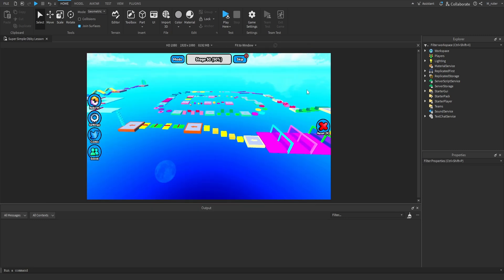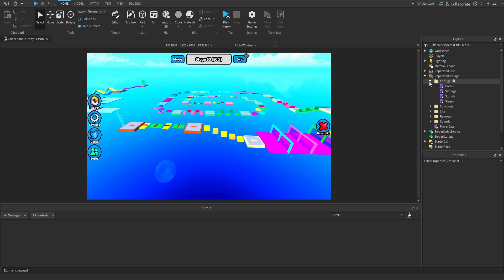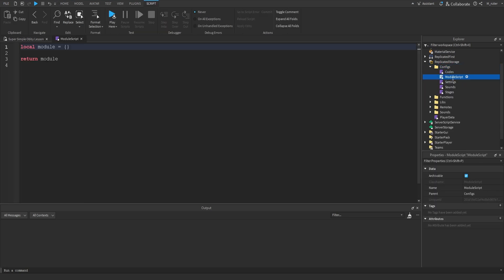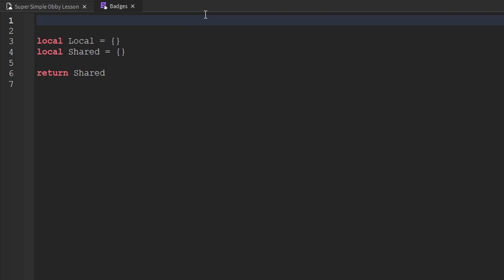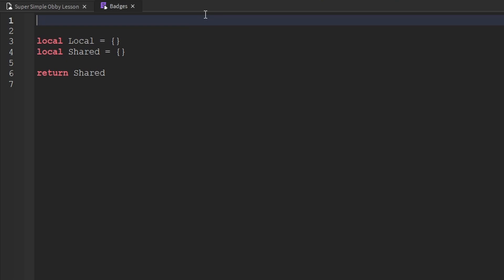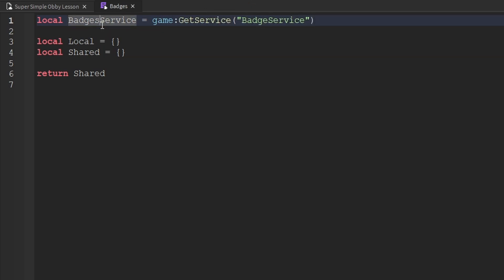Next, what we're going to want to do is go ahead and create the badges config. So we'll go inside of ReplicatedStorage inside the configs folder, and we're going to go ahead and create a brand new module script. We're going to rename it to be called Badges. Then for the module variable inside of here, we're going to rename that to be called shared instead of module. And then above our shared variable, we'll create our local variable as well. Then towards the top of this script, we're going to want to create a variable for the badge service: badgeService equals game:GetService, and then we'll get the BadgeService.